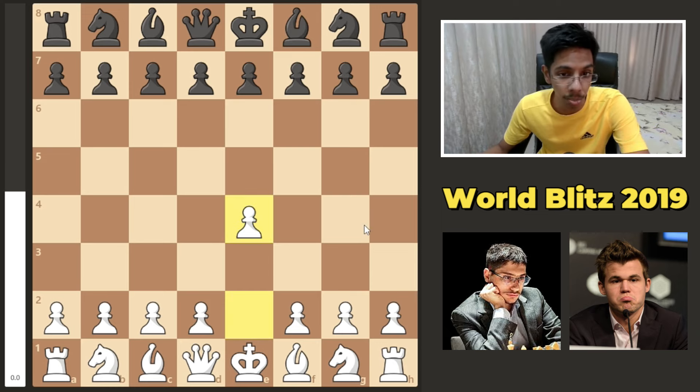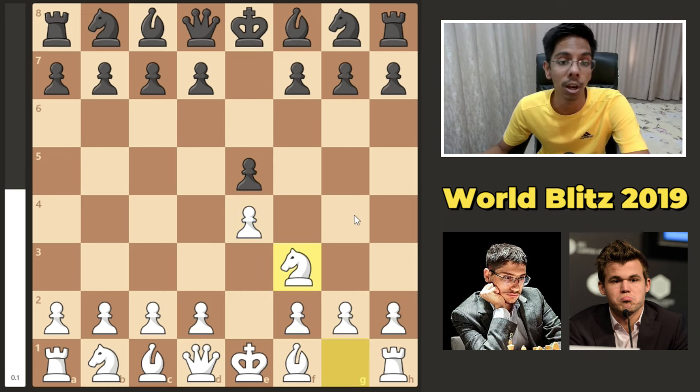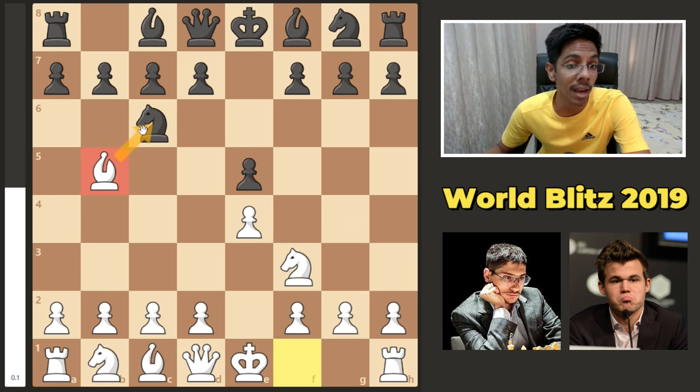The game starts off with the king's pawn, e5. Knight out into the center attacking the pawn, defended. Bishop to b5 attacking the knight — this is the Ruy Lopez.